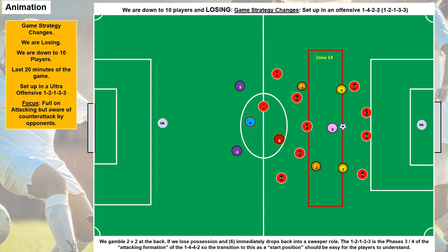We're down to 10 players, we've had a red card, we're losing, and there's 20 minutes left — we've got to really go for it now. I call it the ultra offensive: a 1-2-1-3-3. We've got six players attacking, leaving two at the back — taking a gamble. If they win it early and try to counter-attack, our six will drop back in and cover for any ball played in behind.